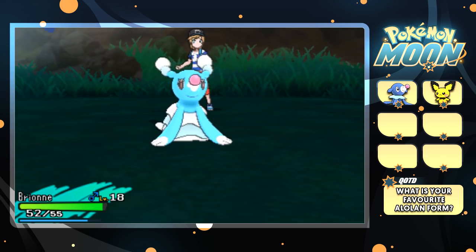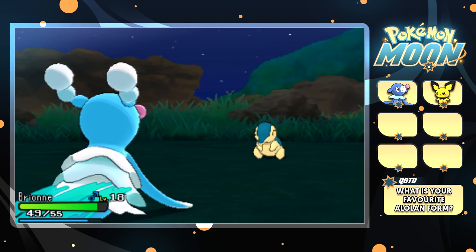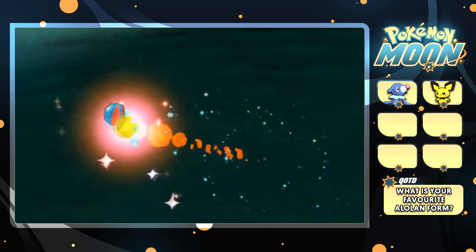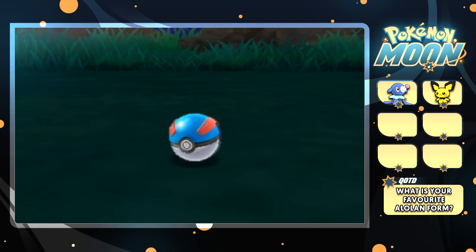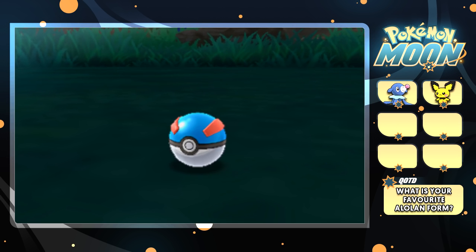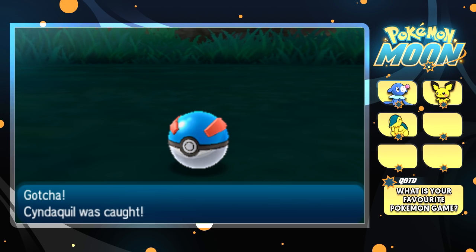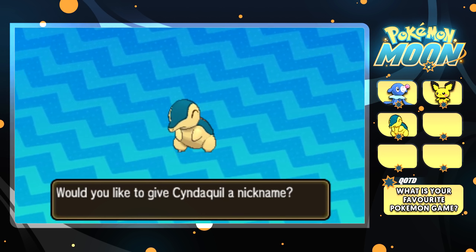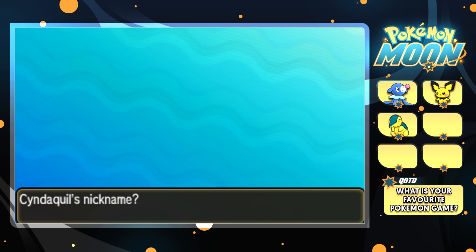We've got it! Brilliant. We have Cyndaquil on the team — fantastic, really. Couldn't have asked for a better Pokemon to get. Now apparently we've got to care for one of our Pokemon here. Let me give it a name — it's a male. I'll call it Ty for Typhlosion, I guess. Why not? Very creative. Brione's got loads of mud all over it — I'd show you if I could, but there's a problem with these capture card touchscreens. Very unreliable.